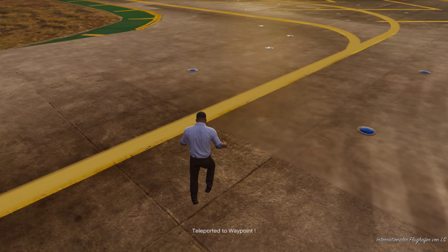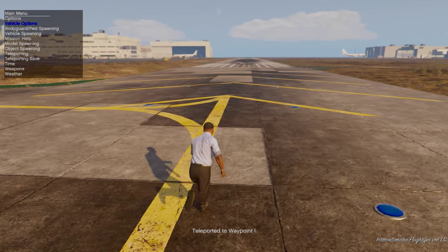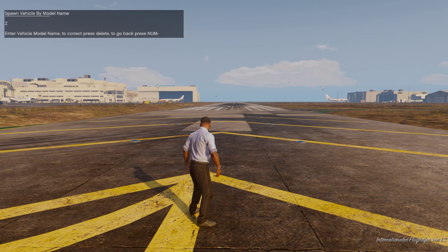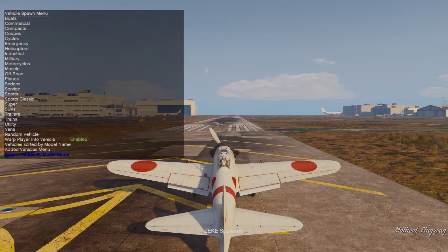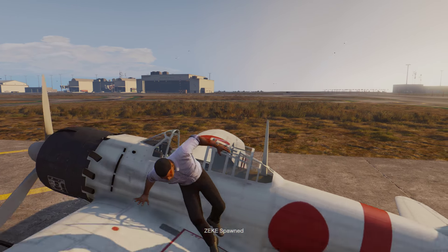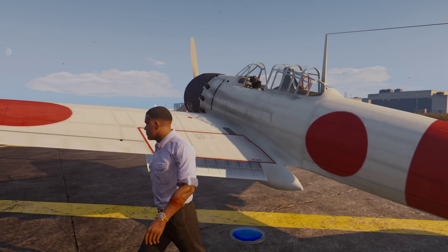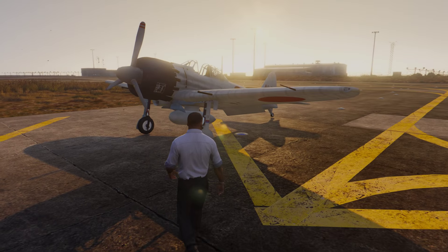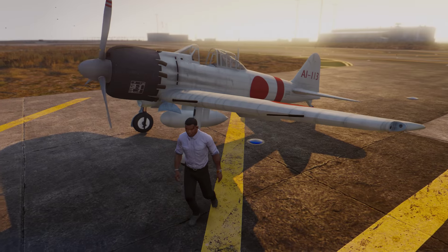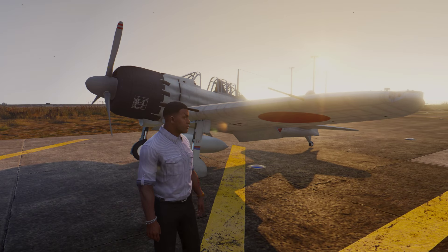Let's quickly hop out and spot the new Zero for the last few words. So yeah, this is the long-awaited Japanese A6M-5 Zero. Hope you enjoyed this video despite lots of failed attempts to bring down aircraft.